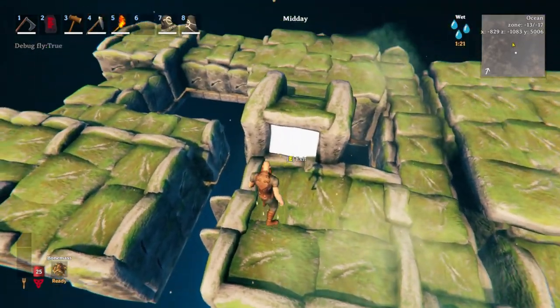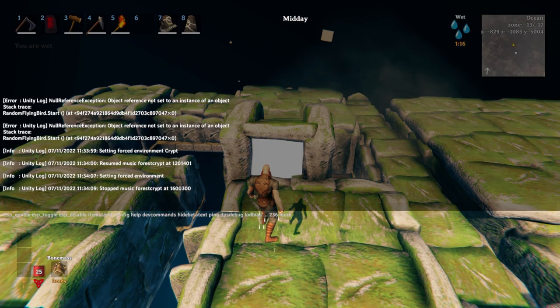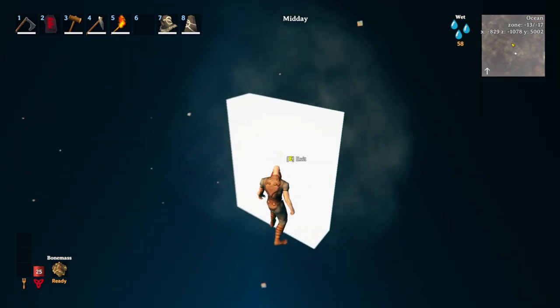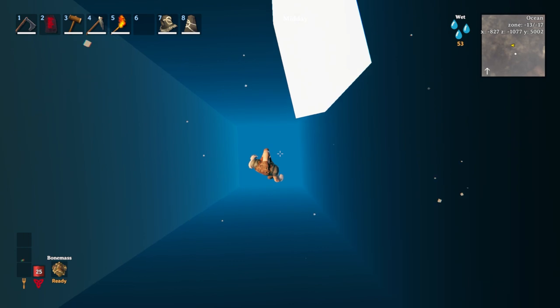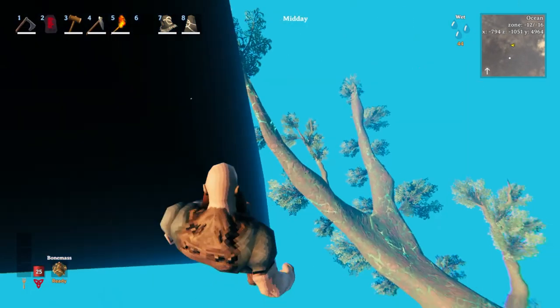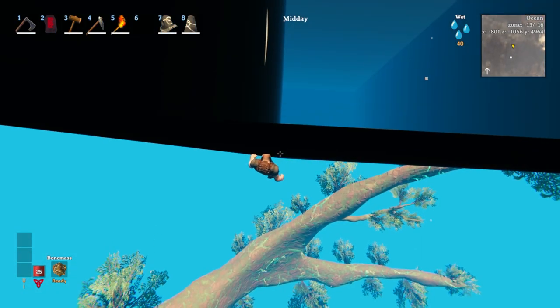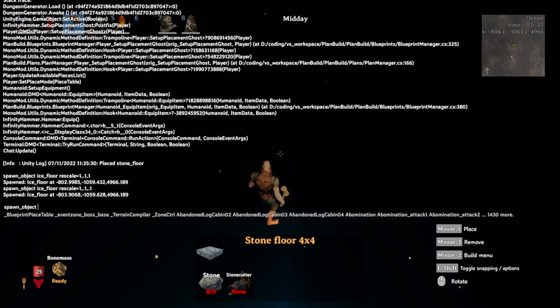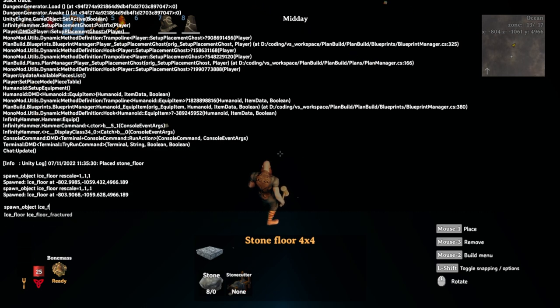Now I need to delete all this because the players can never get to that entrance since it's way below the ocean floor. I'll find my command: object remove ID equals star — star means everything. If you put something besides a star, it searches the radius for just that particular item and only deletes that. But in this case I want to delete everything. It deletes everything but the portal, and I'm not going to use the portal because players can't get to it at the bottom of the ocean. I'm going to spawn in an ice floor — 'spawn object ice underscore floor', rescaled with 'scale equals 1 comma 0.1 comma 1'.